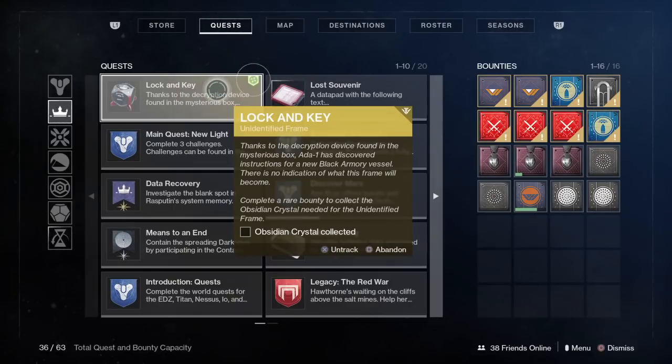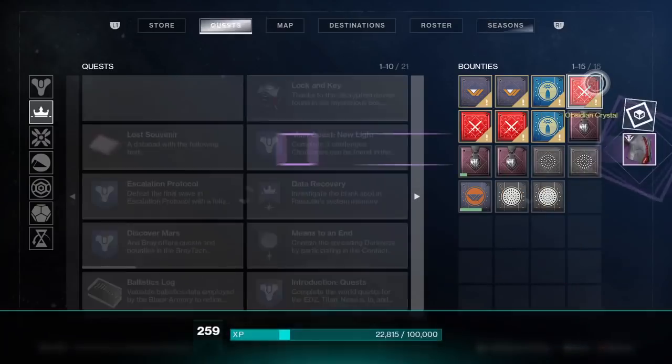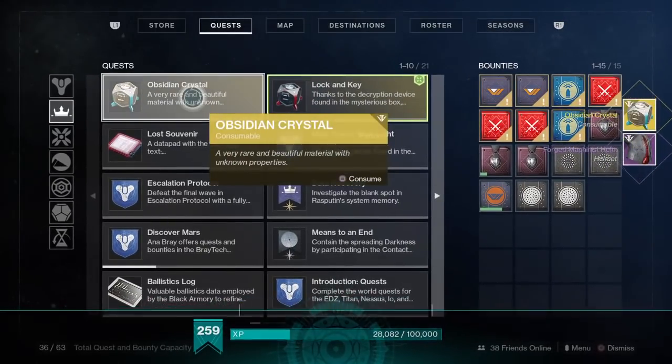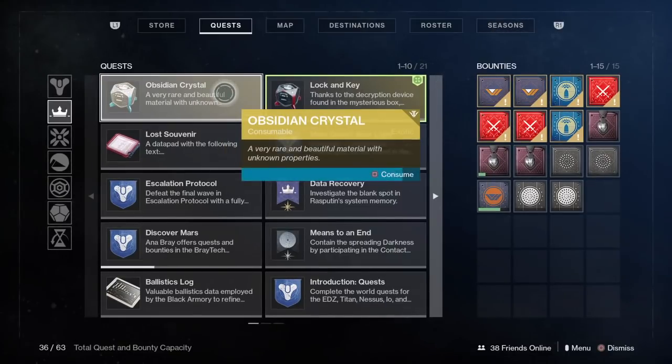The way you get the obsidian crystal is from the rare bounty — so this is where your rare bounty comes in. Make sure you have it completed but have not cashed it in yet. The bounty I needed actually required me to regrind the full armor set in order to complete it. So again, make sure you're grinding those bounties — dailies and weeklies — to try to get it to drop, and hold on to any armor or weapons from the forges. Once you turn in the rare bounty on this quest step it's going to drop the obsidian crystal — go ahead and consume it.